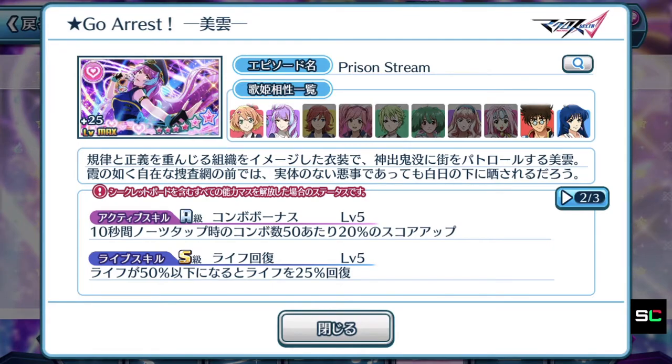Let's move on to the life skill, which is an S rank — fantastic. This episode plate has pretty decent skills attached to it. When your life drops below 50%, you will gain a recovery of 25% of your HP — pretty awesome life skill. Maybe useful when it comes to surviving difficult songs, like what they do on Macross Gatomoranai, where the Seiyus play Uta Macross together. Because they don't really play music games for fun, they aren't particularly good at them, so they require such skills to save themselves when showing off to their fans.